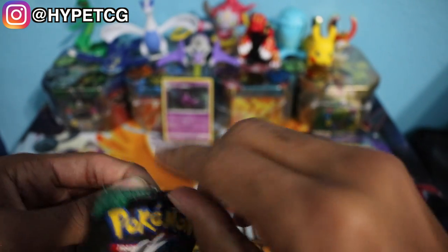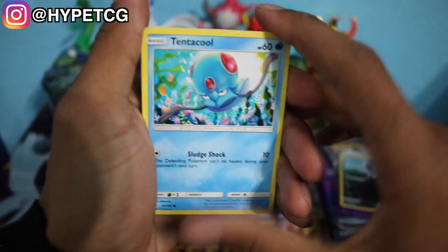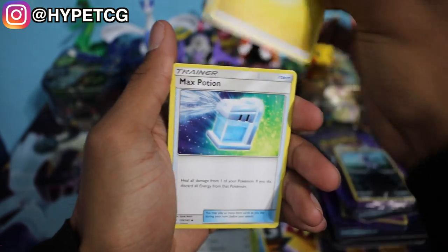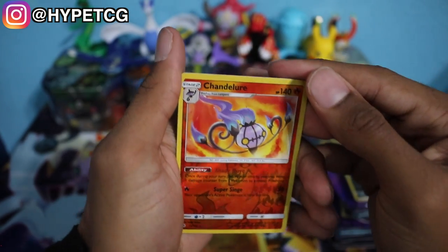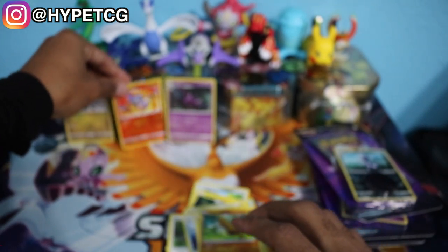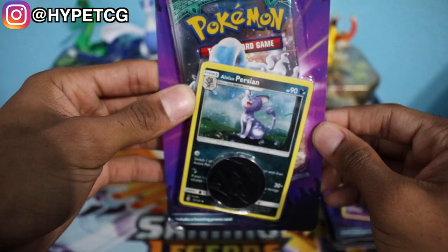Our first pack is a Lycanroc pack right here. Let's go ahead and get this thing open. We have a Tentacool, a Beldum, a Helioptile, a Phantump, Stufful, Electric Energy, Max Potion, Alolan Graveler, Sudowoodo, a Chandelure Reverse Holo Rare right there, and a Drampa Holographic Rare right here. Let me sleeve that and put it in the back along with the Chandelure Reverse Holographic Rare.